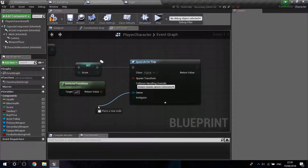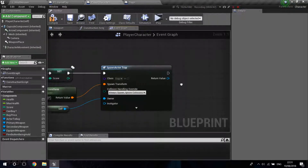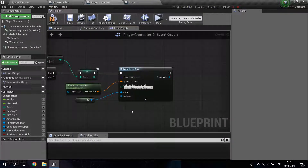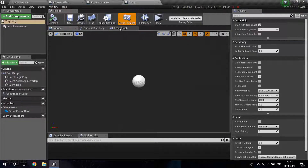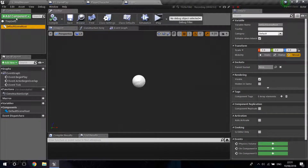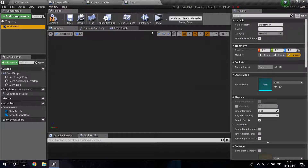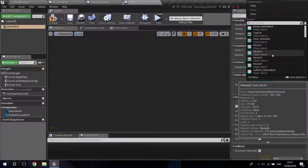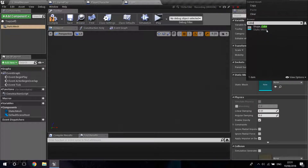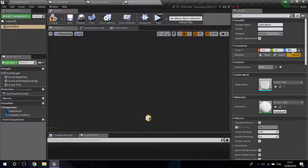I'm going to set it to always spawn and ignore collisions. For the owner I'll just get self — I like to always plug in the owner because it might be useful. We don't need to do anything with the return value. Now I'm going to go into the Trap, delete the scene component, add a new static mesh, drag it to be the root, and use a cube as a placeholder since I don't have a trap mesh.